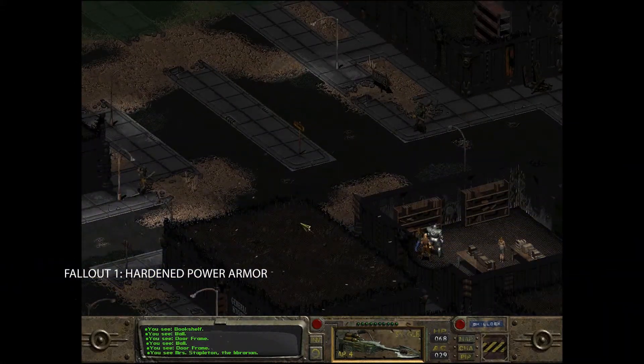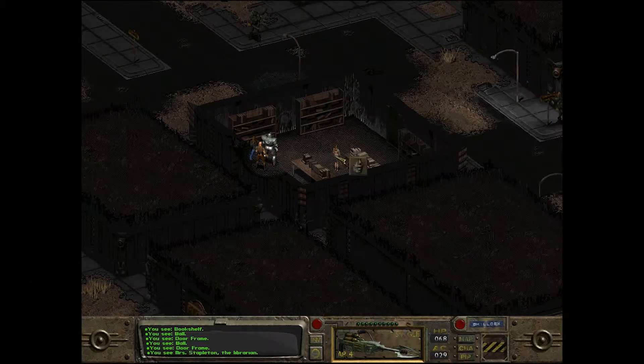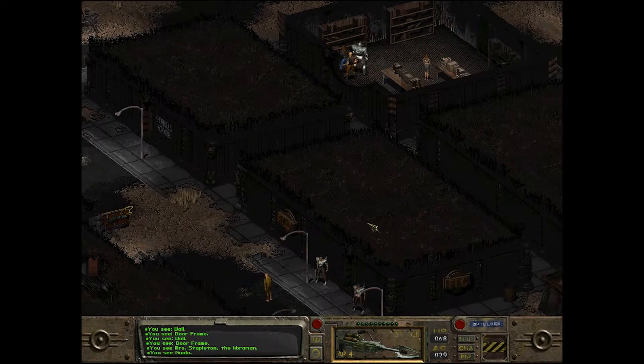Once you arrive in the marketplace or market area of the hub, Miss Stapleton is gonna be right here. There's a merchant where you buy guns, that's the loan place, and that's another little store.